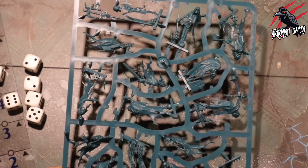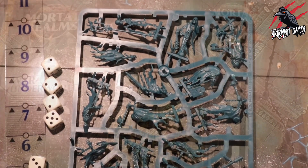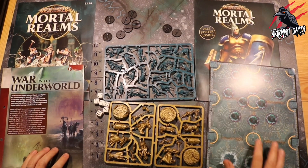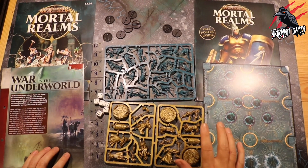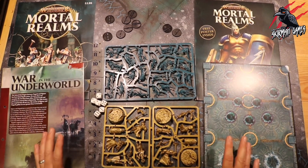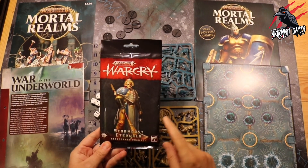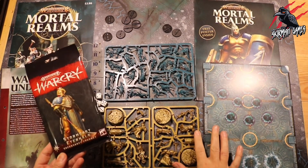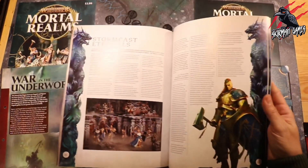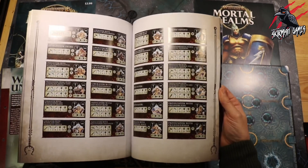So you're getting 12 miniatures, dice, a ruler, all the other stuff, and lots of information in the magazine too. That's all the contents of issue one of Mortal Realms. Getting those Sequitors and the Chainrasps is brilliant — the Chainrasps are going to be awesome to add to our existing Nighthaunt warband because they aren't included in that pack. I've picked up some Stormcast Eternal Warcry cards and ordered another Stormcast Eternal card pack. If you don't have the cards you can pick up the Sentinels of Order book.